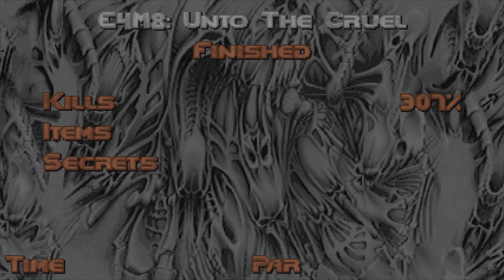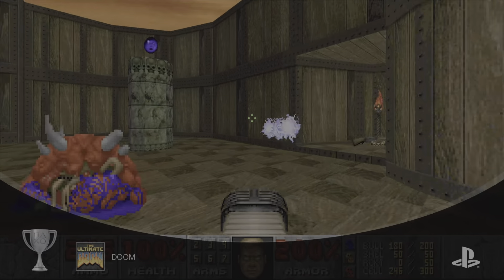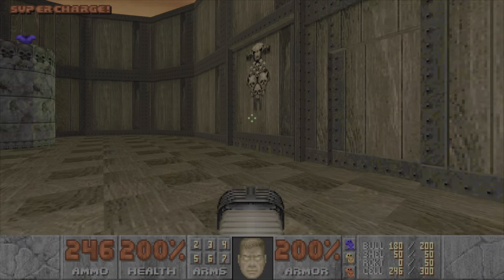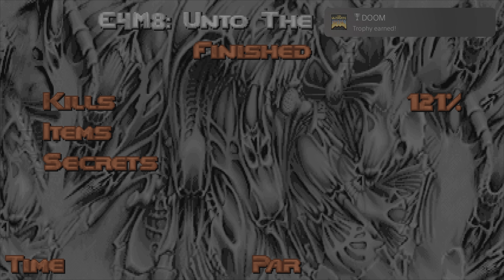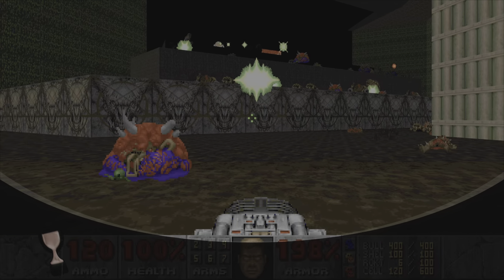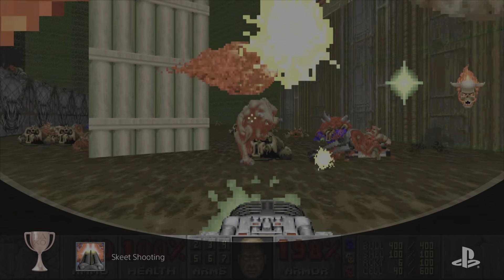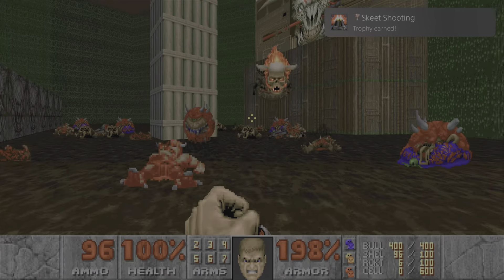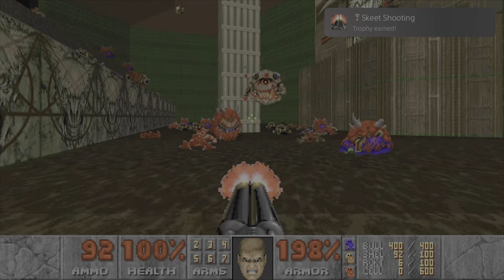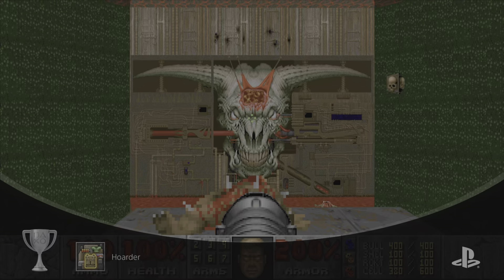You can even do things like remove all monsters if you want to. But there are certain things you need to do with specific weapons — like kill five enemies in five seconds with a plasma rifle, get an enemy to kill another enemy, kill three enemies with one rocket, kill one enemy with the BFG, kill a cyberdemon with just a pistol, kill three enemies with a super shotgun, and get three multi-kills with the shotgun.